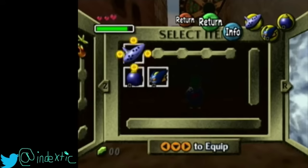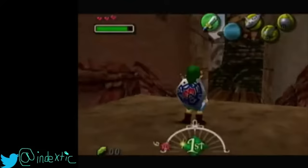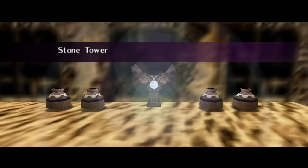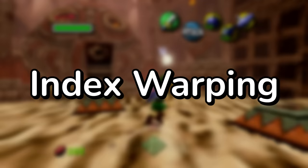Of course, years later, InDeckstick discovered that by pausing the game and changing your cursor on the map's sub-screen to a different location and then playing the Song of Soaring, you could warp to locations other than Great Bay, such as in front of Snowhead, Woodfall, and even the top of Stone Tower. Those save a lot of time and resources in a speedrun, and thus, index warping was born.